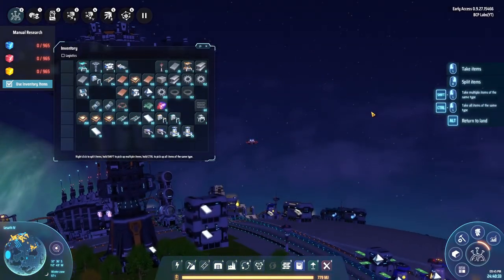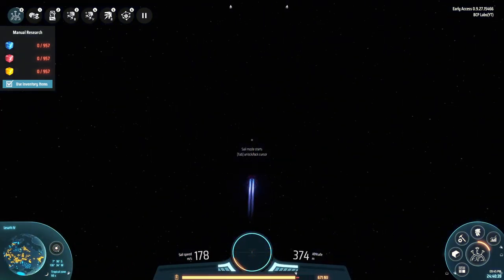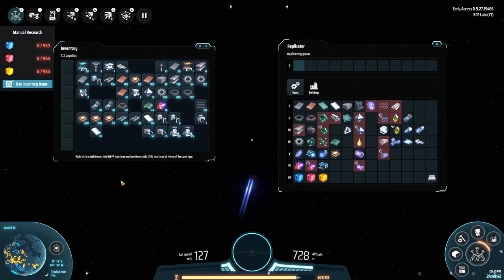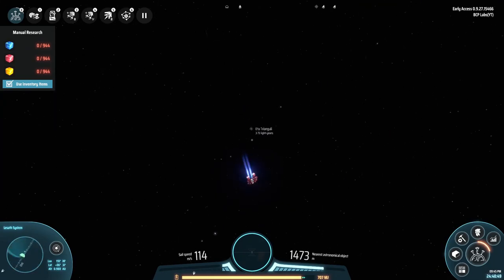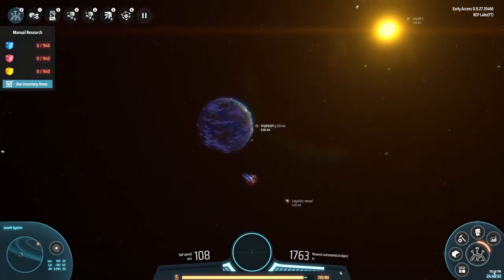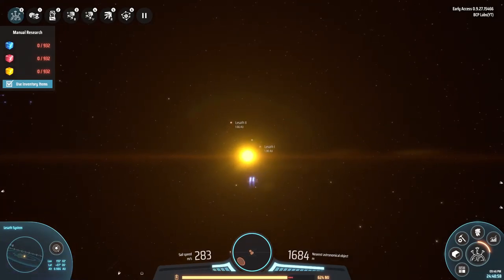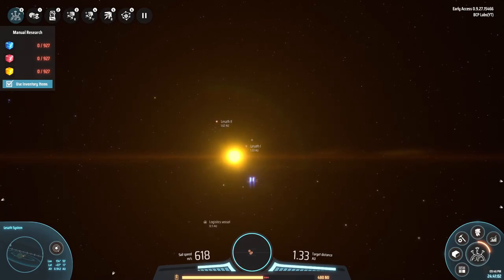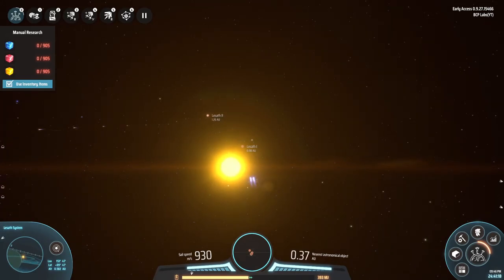I gotta check my fuel - okay, I've got a few stacks, we're good. I should probably check my inventory: miners, smelters, conveyors, containers - I can make all of those. Let's go to Lyseth 1. I've also learned not to fly too fast, especially with depleting my energy bar all the way. It's very hard to turn when you're doing 1800 meters a second with absolutely no power - if you overshoot it takes about 10 minutes to reach your destination.